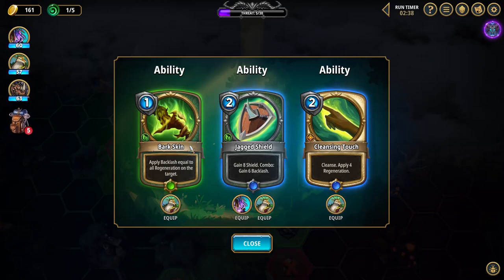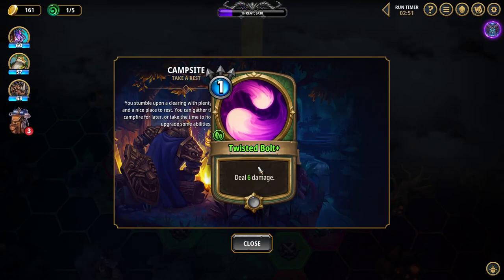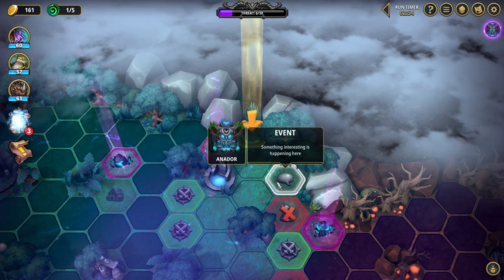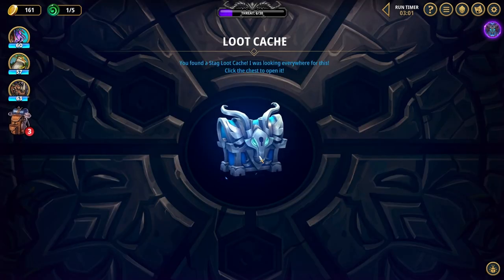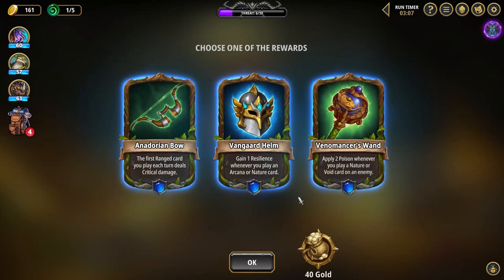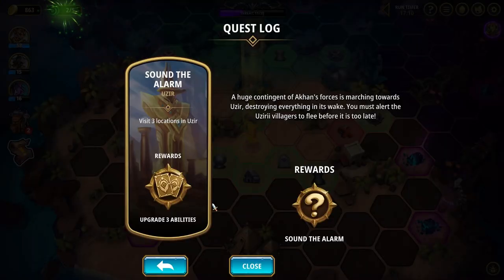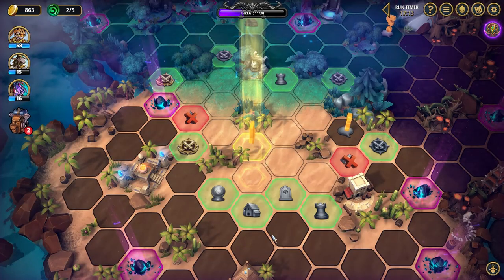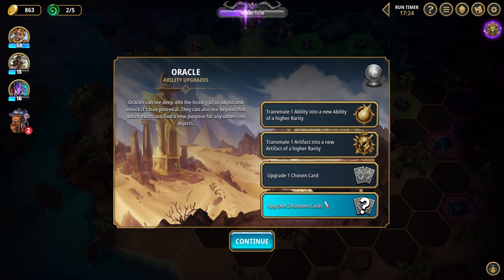Between fights, you navigate a flexible overworld that lets you choose what encounters you have next. The map uses a hex grid system navigated like a turn-based game. Whenever you move to a new tile for the first time, you gain one threat, and once you reach 30 threats you can fight the final boss — so you have roughly 30 encounters before the final boss, though it's not a strict limit, as some actions don't give threat and you have a couple turns after reaching 30 before being forced to face the boss. The map is split into three areas, each with their own enemies, relics, area boss, and small rewards, in addition to the true final boss fought every run.